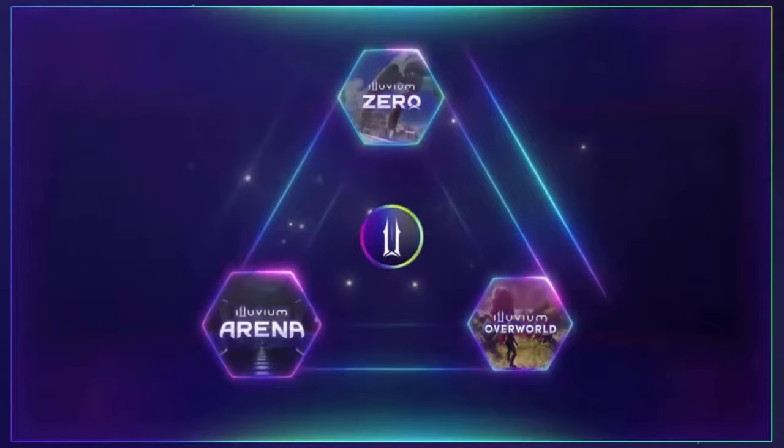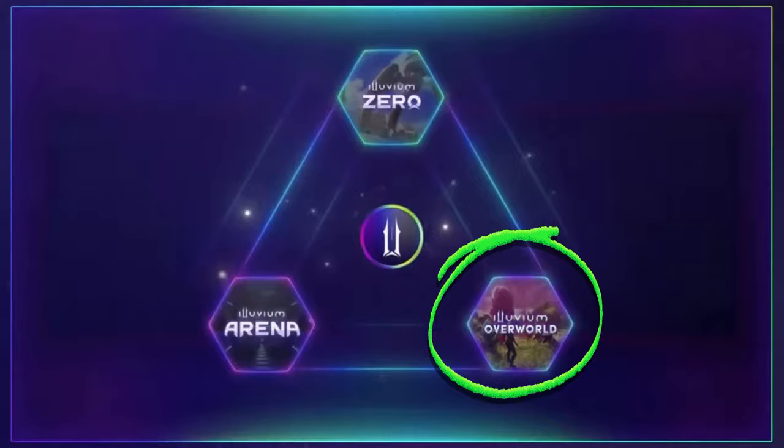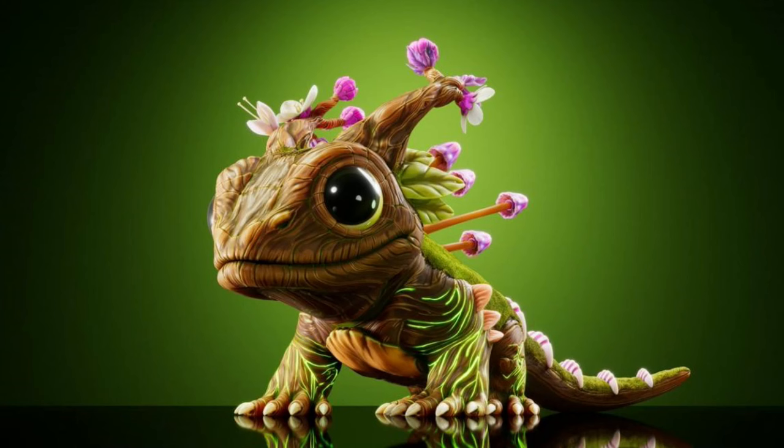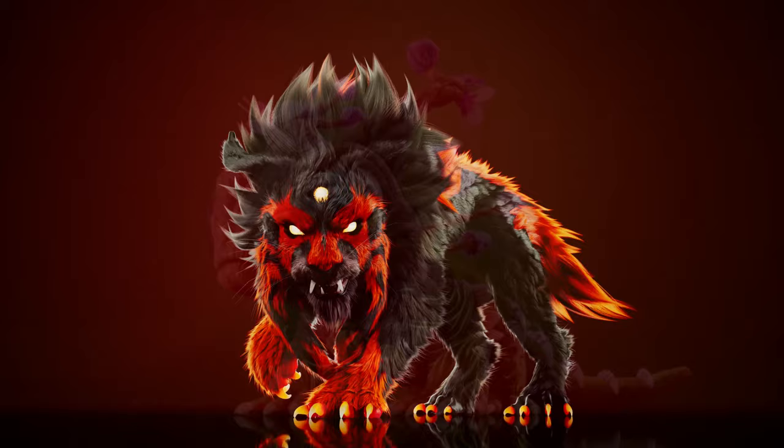Illuvium is an interoperable blockchain game — but what does this mean? Every game in the universe is linked to the Illuvials captured in the Overworld. All future games will also have this prerequisite. If you capture an Atlas, you will also be able to use that in a kart racer when the Illuvium DAO eventually makes it. The Illuvials are creatures that inhabit the world of Illuvium, and this is the best kept secret in all of Web3 and Web2 gaming.